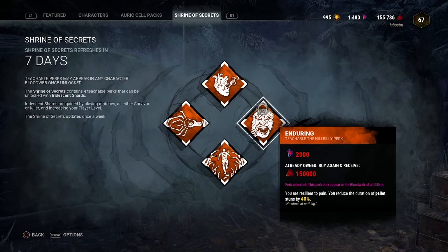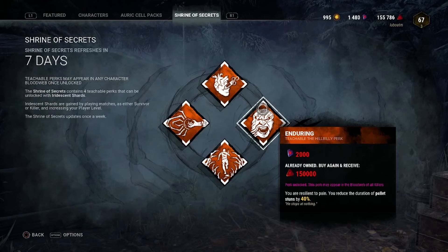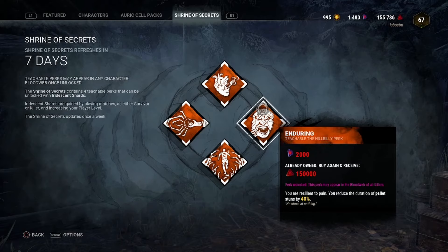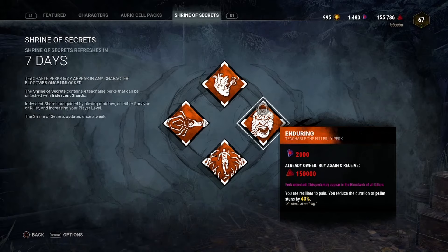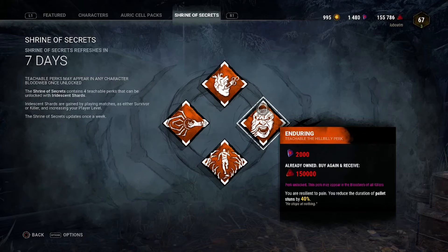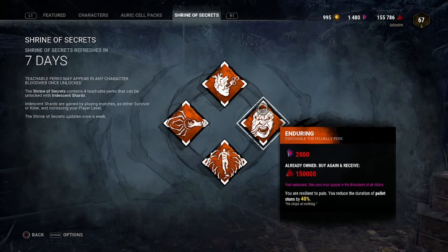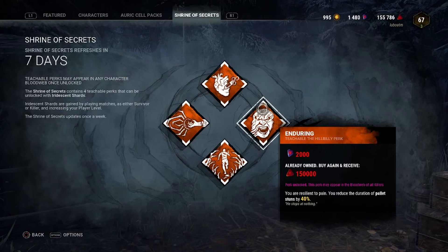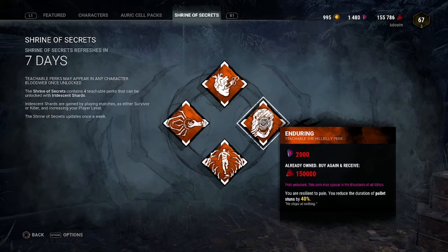You can combo it with loads of things. A lot of people use it with Brutal Strength — you get a reduced stun and a quicker pallet break, so you get back on your chase quicker. I personally really like comboing it with Nemesis, especially when there are tome challenges about hooking the obsession. Pairing it with Nemesis means you can not respect pallets, intentionally get stunned, and Enduring reduces the stun animation, then you've got a new obsession to down and hook. In terms of pure chase perks, it's probably one of the strongest out there.